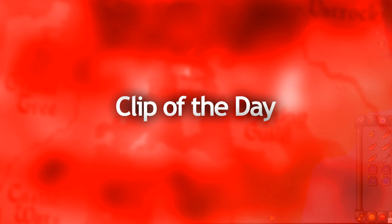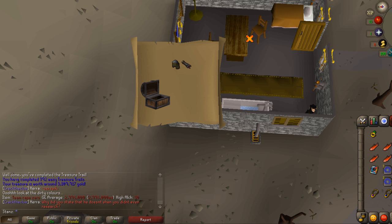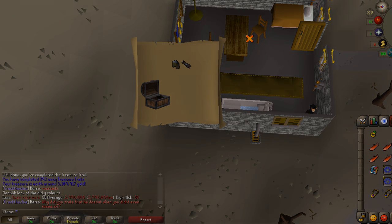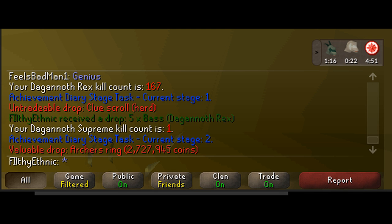Today's clip of the day is from Stans, who has been doing a lot of easy clues recently. He managed to get the Team Cape Zero on his 385th easy Treasure Trail — probably one of the most expensive rewards from an easy clue scroll. Then just 7 more clue scrolls later he got another Team Cape Zero, which is another 3 million gold in the bank. The drop rate for those capes is very rare, so well done! Also, a clip from Filthy Ethnic who on his very first ever Dagannoth Supreme kill got the Archer's Ring — probably the most valuable ring aside from the Berserker Ring. Congratulations, that's awesome for a first kill!